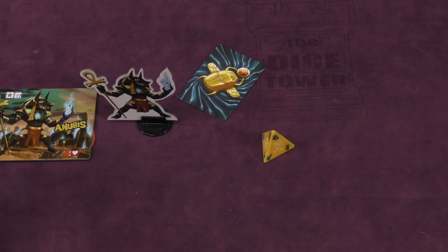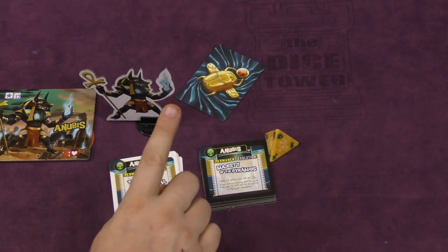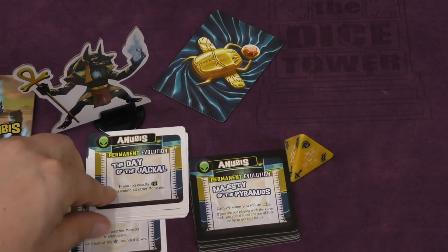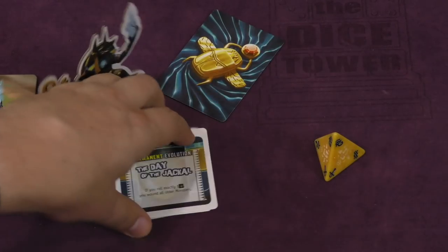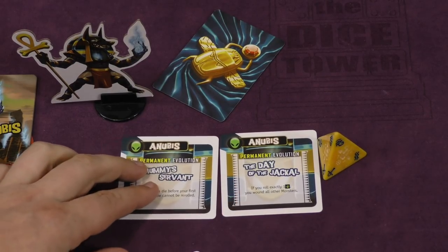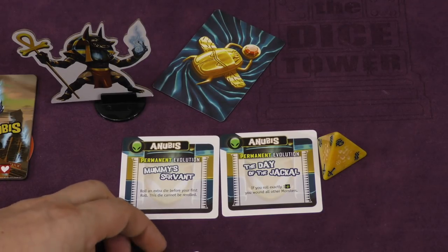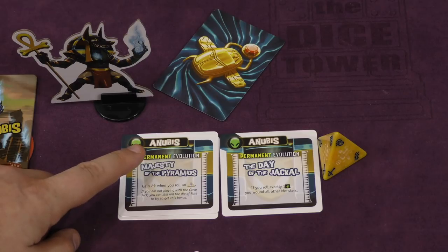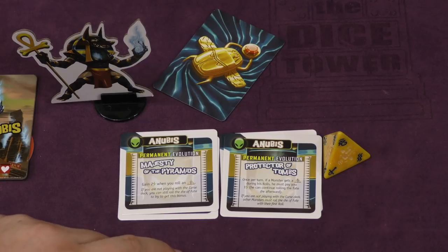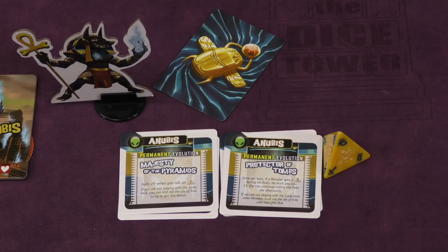If Anubis is playing the game and you're playing with the power-up expansion, then you have to use the Cursed Eye, because some of his stuff affects it. He comes with cards for both King of New York and King of Tokyo — they're virtually identical, so let's just take a look at one of them. He has some permanent evolutions: if he rolls one attack, he hits everybody; this gives him an extra die which can't be re-rolled but is still pretty awesome; whenever he rolls the Ankh, he gets two energy; and if a monster rolls the snake, they have to pay you one energy. Those are really fun permanent ones.